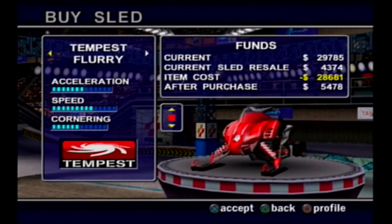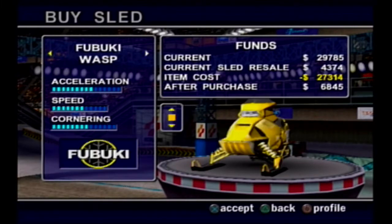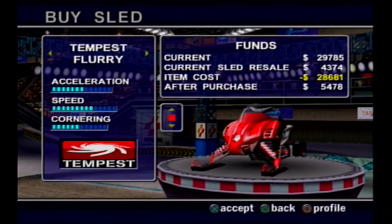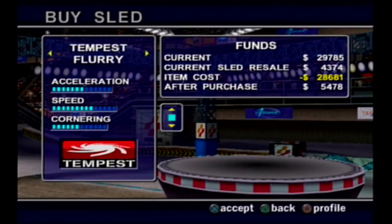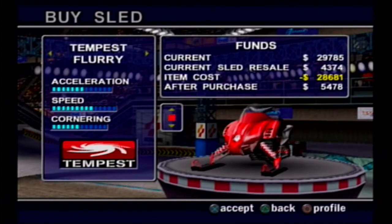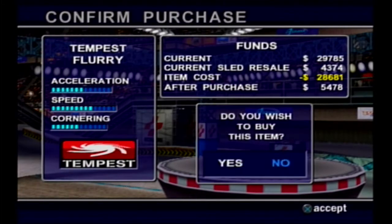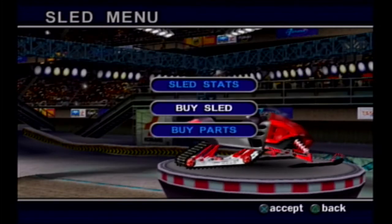we did those three cross-country races, and now we have enough money to buy a sled upgrade. Oh boy! So we got $30,000 and all the tier 2 sleds are like $27,000 to $29,000. We're gonna stick with the same brand, the Tempest ones, because they have the highest starting speed. And speed is what you need.